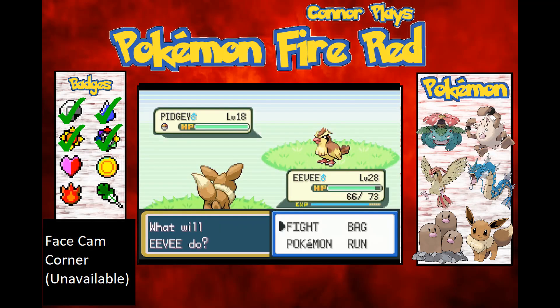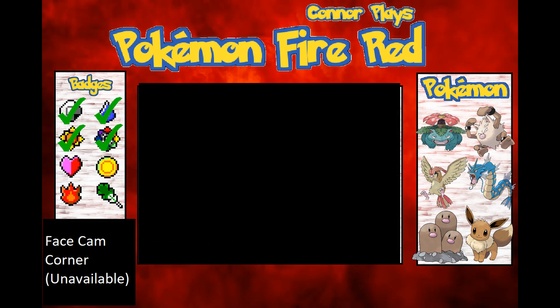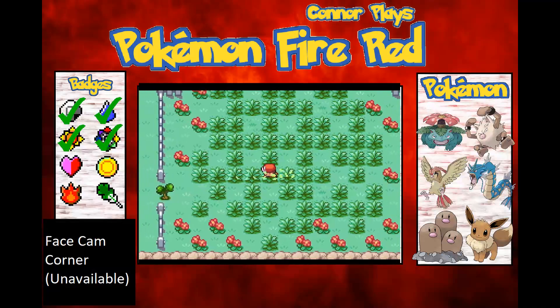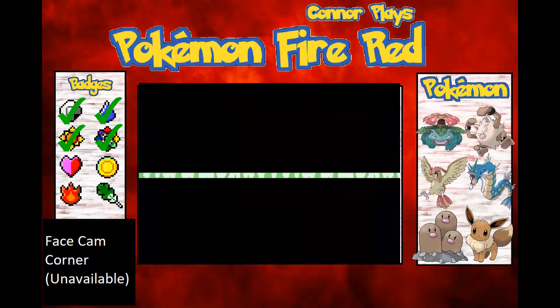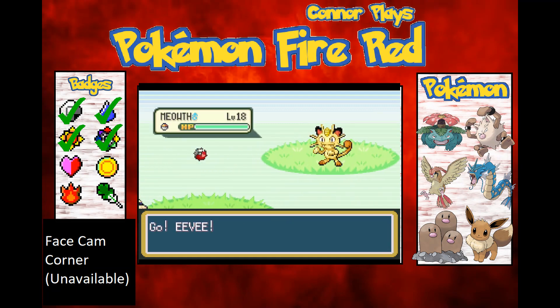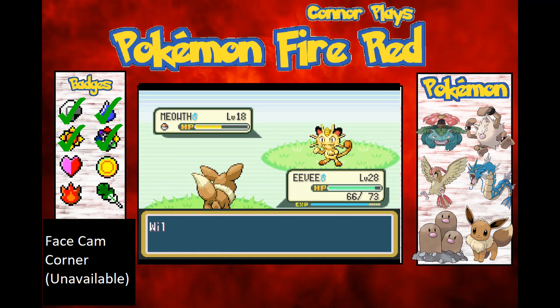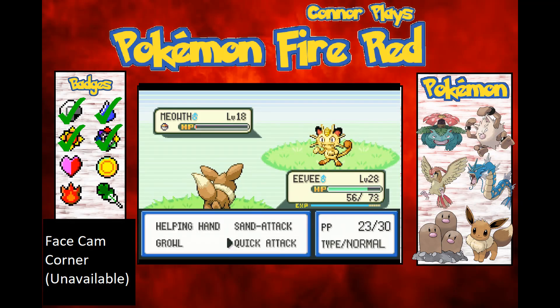I don't really know what the odds are of Roar spawning — is it like a 10% chance or something? Another Meowth — might as well battle it to see if it uses Pay Day. No, it uses Bite. Fair enough, maybe it doesn't learn Pay Day at this level.